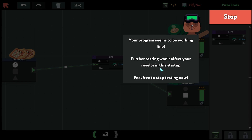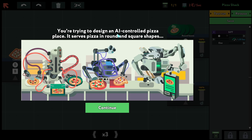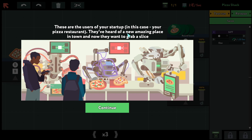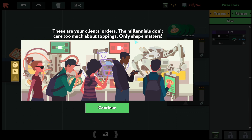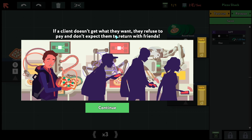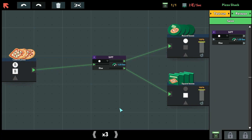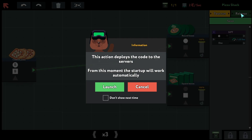We're trying to design an AI-controlled pizza place. This scheme is the brain of the pizza robot, which sorts orders by the shapes of pizza. These are the users of your startup — they've heard of a new amazing place in town. Don't care too much about toppings, only shapes matter. If clients don't get what they want they refuse to pay. Clients also don't like waiting in queue — they'll leave if your system is too slow.